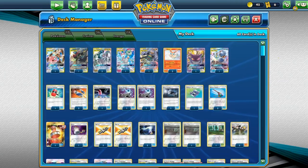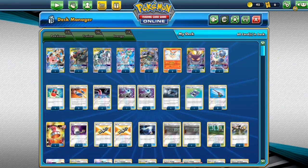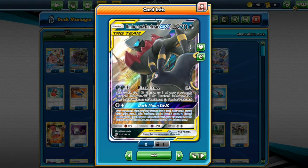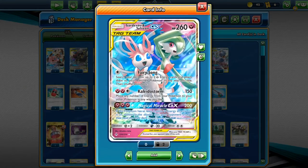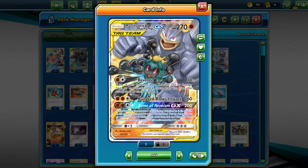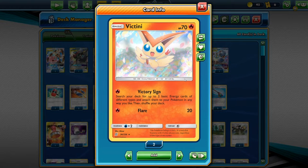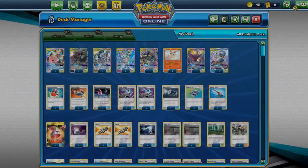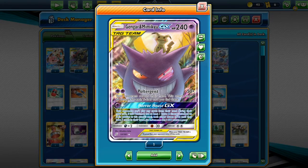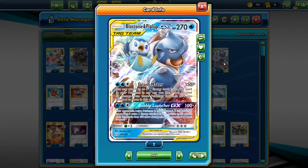We have Arceus, Dialga, and Palkia. We have Mewtwo and Jigglypuff for any big hitter GX decks. We have Umbreon and Darkrai for any Ghost Tag decks like Dustox-Trevenant. We have the God Trio. We have Gardevoir and Sylveon GX just in case you find Giratina-Garchomp or the God Trio. We have Machamp and Marshadow for Dark type counters like Zoroark or Greninja. We have Victini to accelerate our energy faster. We have Gengar and Mimikyu to hit any Psychic types like Mew. And Blastoise and Piplup to counter Reshizard.